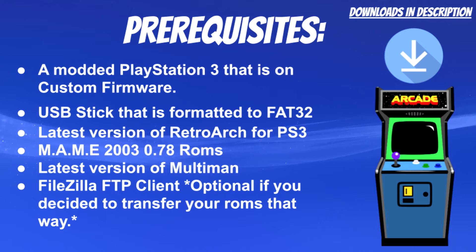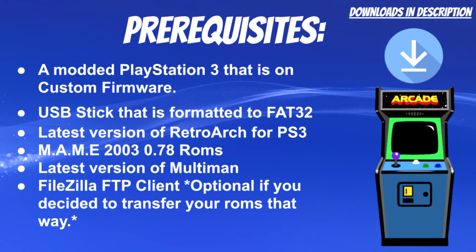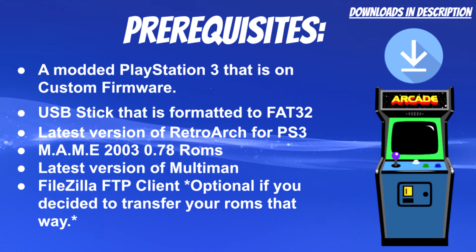First things first, you need a modded PlayStation 3 that is on custom firmware. You also need a USB stick formatted to FAT32 — it doesn't matter if it's USB 2.0 or 3.0. You also need the latest version of RetroArch for the PS3, and depending on if you're on CEX or DEX, make sure you choose the right one. I'll have a link in the description below directing you to both the CEX or DEX version depending on how your PS3 is formatted.